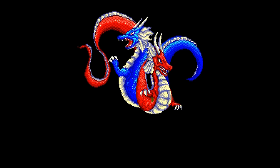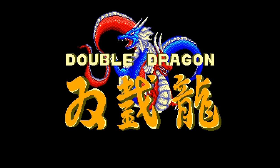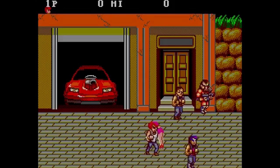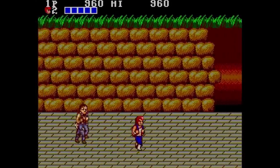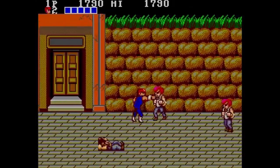Double Dragon was developed by Technos Japan in 1988. A good old fashioned beat-em-up, Double Dragon follows twin martial artists Billy and Jimmy Lee as they fight against various adversaries and rivals. Originally an arcade game, home versions were eventually released for the Nintendo, Master System, Atari, Game Boy, and Genesis.